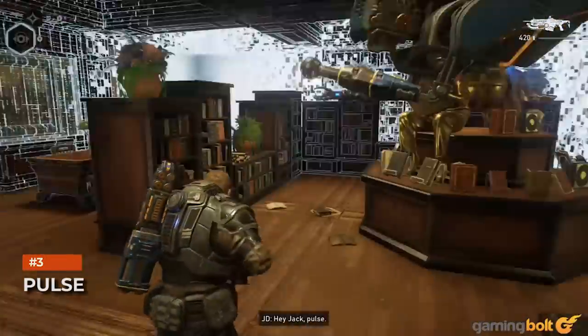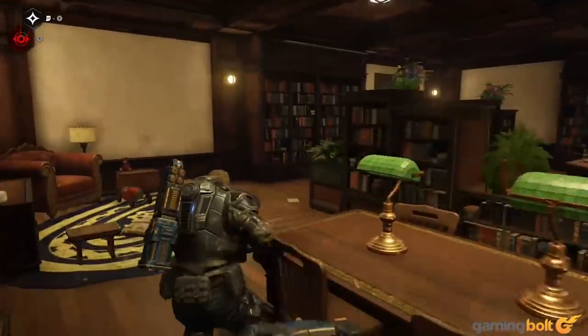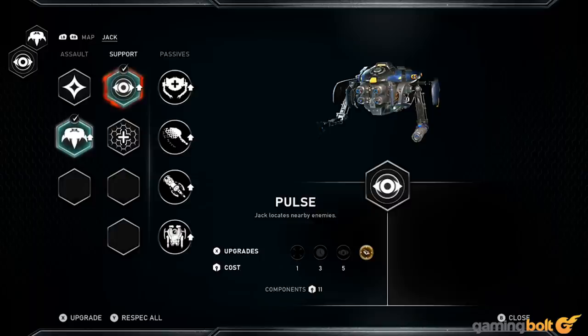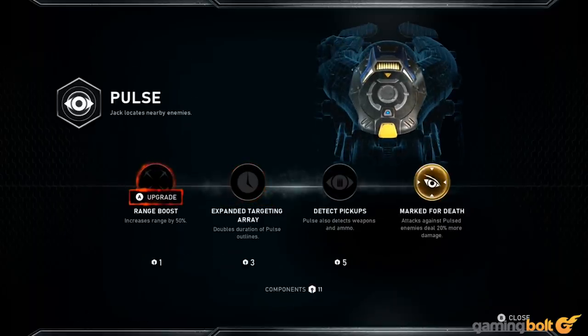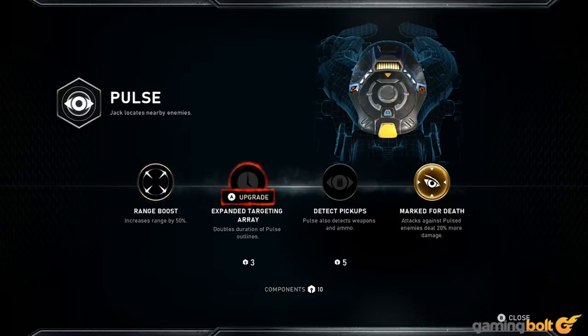Pulse: Pulse starts out as a regular show-me-everything-of-interest-that's-in-the-area ability, but you're going to want to be on the lookout for its ultimate upgrade. Called Marked for Death, every enemy you spot using Pulse takes 20% more damage for a while. Using this move in boss fights or against larger enemies is highly recommended, especially since Pulse's cooldown isn't too long either.